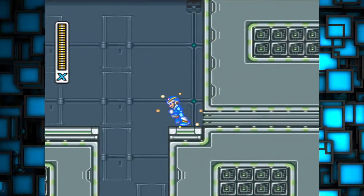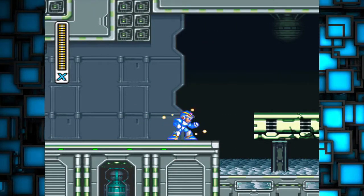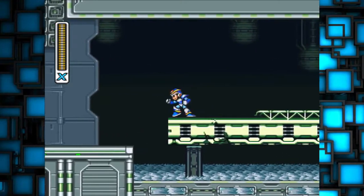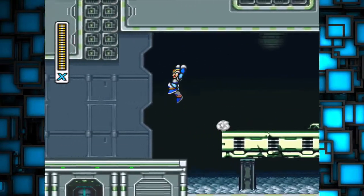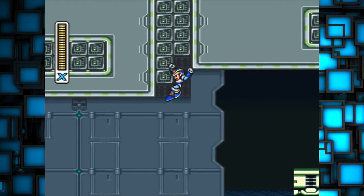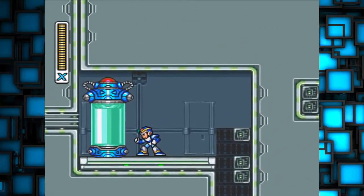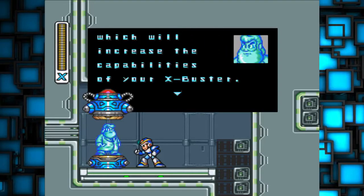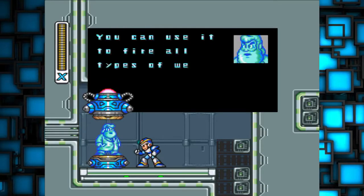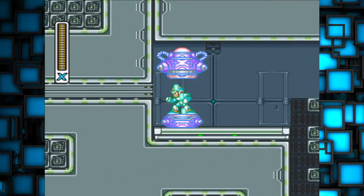I forgot how long it's been since I actually seen that lava. Okay, remember we also picked up that Headbutt ability? This is where you want to use it. And I suck at usually getting this. Okay, good. And here we go. This capsule contains a part which will increase the capabilities of your X-Buster. You can use it to fire all types of weapons.